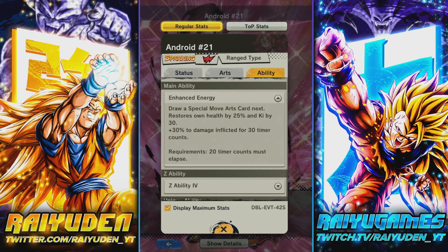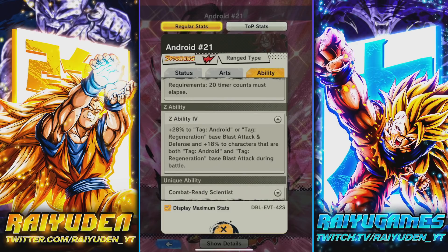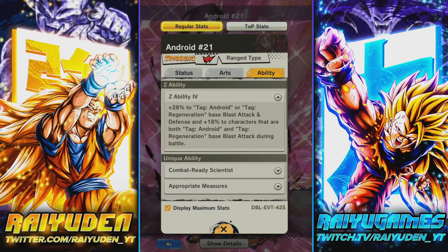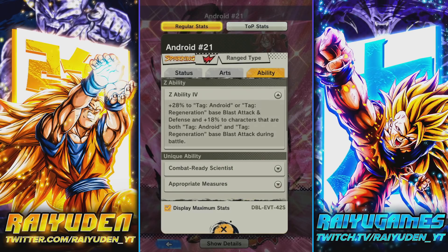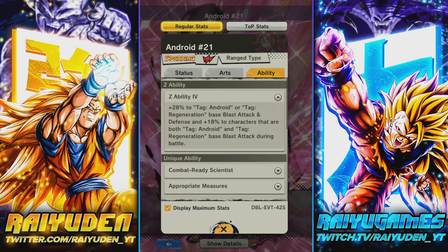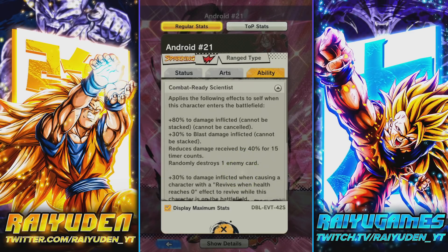Main ability: draw a blue card, restore own health by 25% and Ki by 30, and a 30% damage buff — that's great. The Z ability is Android or Regen blast attack and defense, but if you are Android and Regen you get a little bit extra. Interestingly, she's not buffing the Event Exclusive tag — I was under the impression they refactored all those characters to buff that Z ability.